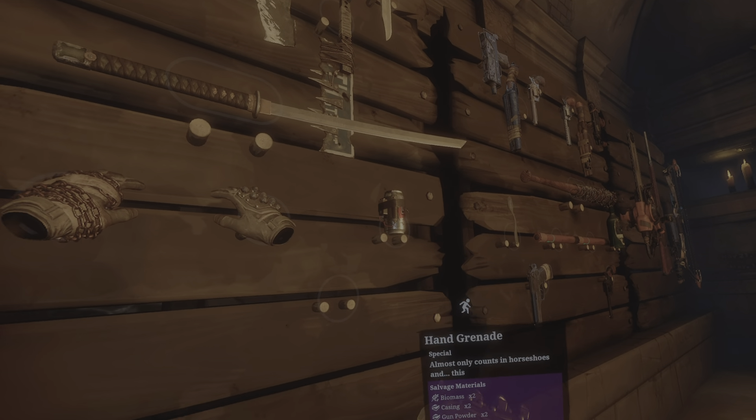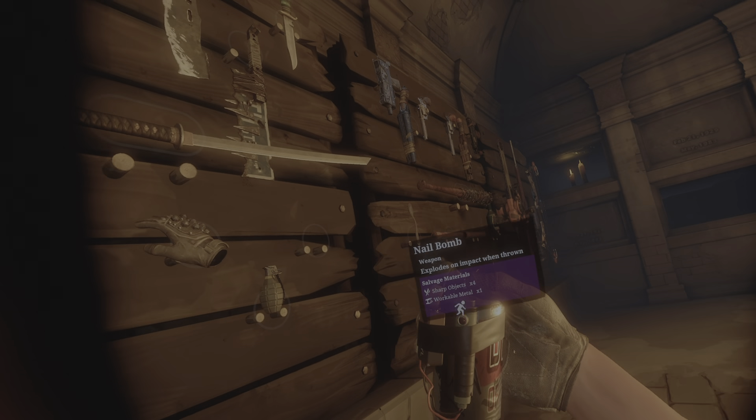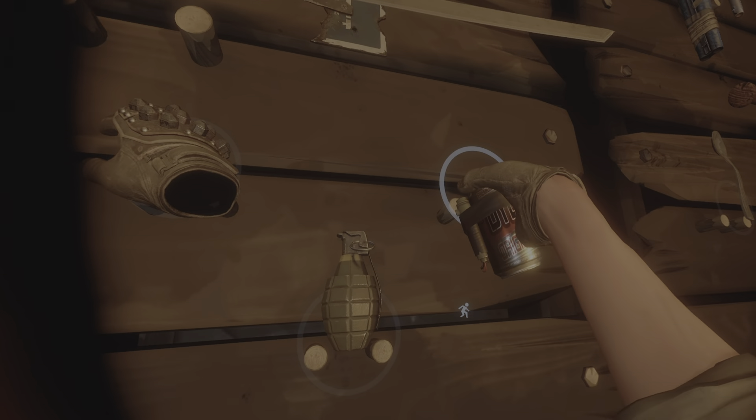And then you have the hand grenade — you just pull the pin, throw it, and bueno. And the nail bomb, which is an impact grenade, so be careful with that.